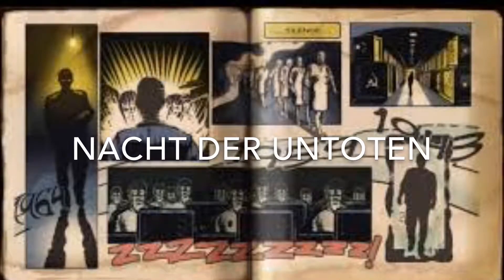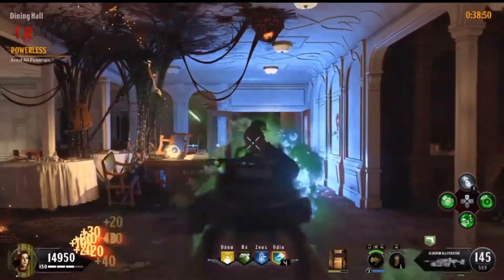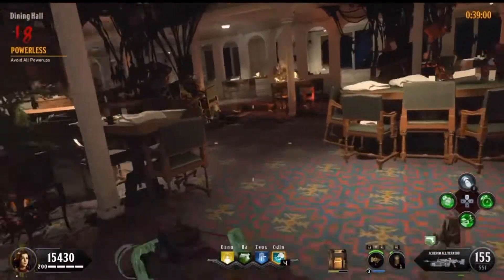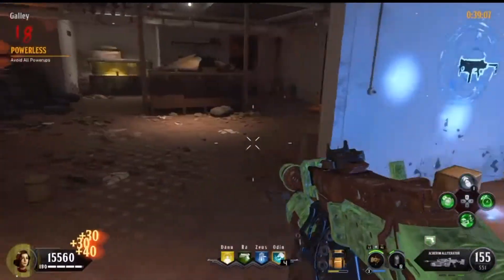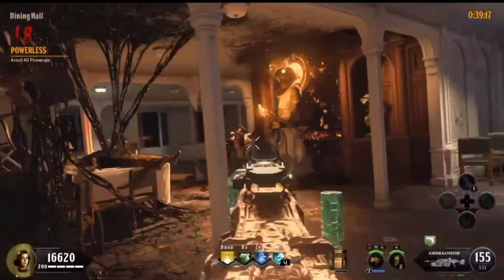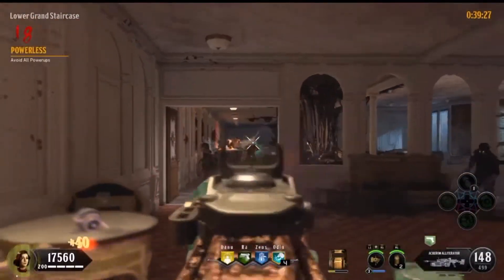Coming in at 26th is Nacht der Untoten — the first Call of Duty Zombies map. It has a lot of nostalgia and people rank it higher, but comparing it to all the maps it's not the funnest. It is replayable — you can play it over and over — but it doesn't have much content. For its time it was very innovative; it introduced the Ray Gun, which would forever become one of the best wonder weapons we've ever seen. That's why it comes in at our 26th spot.